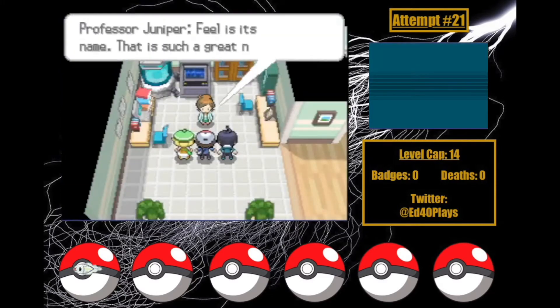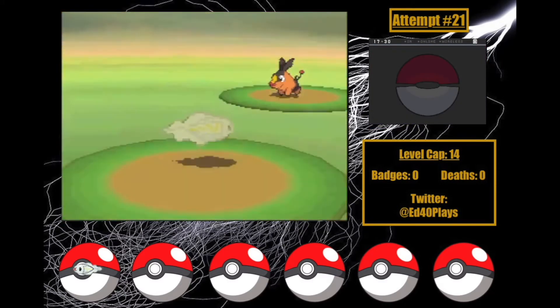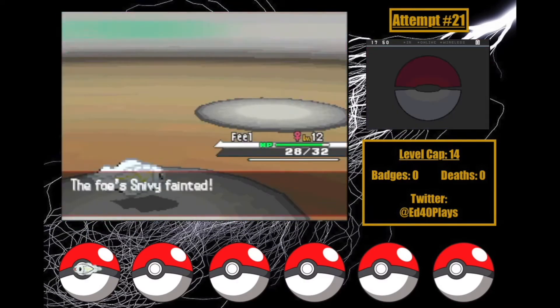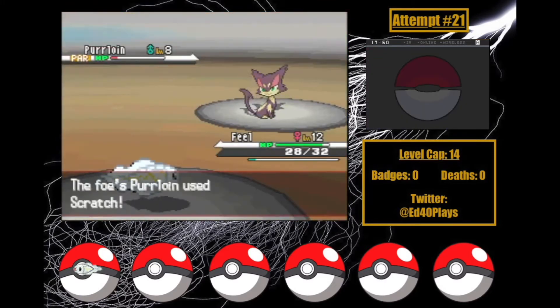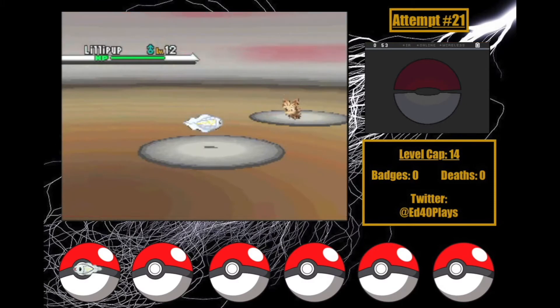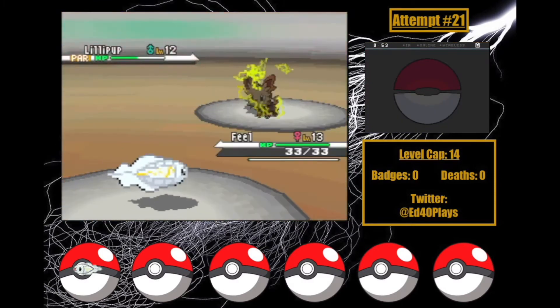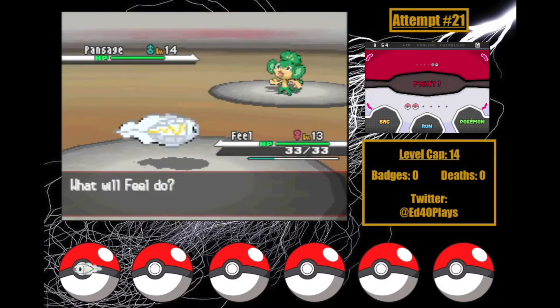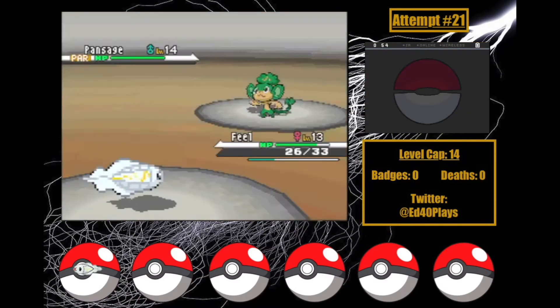N goes down easy, and so does Bianca. Cheren is a little trickier, but it tackles a 4-hit KO post-Oran Berry, and Purrloin goes down pretty fast too. Skyla's battle — well, Lenora's battle — is also interesting. Feel uses Spark and it looks like it's doing under half to the Lillipup who just goes for Workup, but I go for another and it takes him out — nice! Pansage hits Feel with a Vine Whip but it only does 7 damage, and 4 Tackles get us the win.